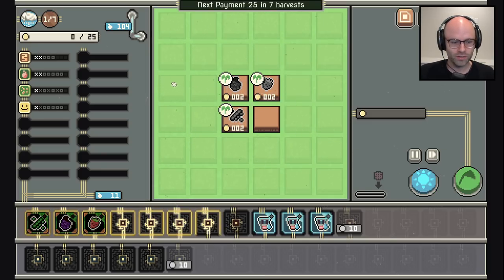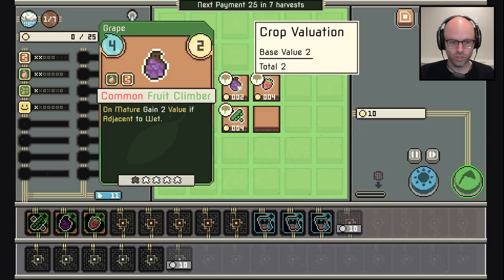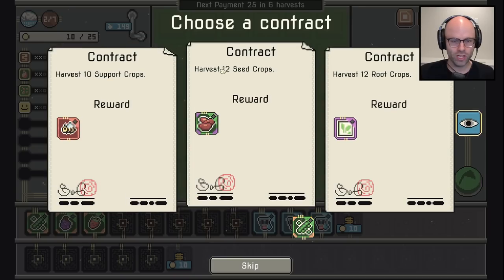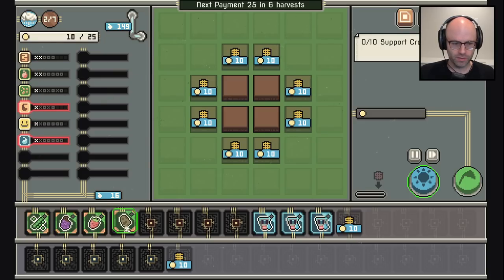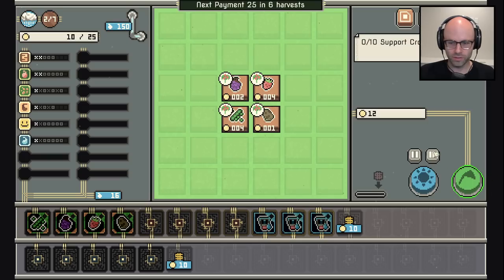You need three, you only have two — damn true. You've matured, gain two value if adjacent to wet. What's your thing? Two value if adjacent to fruit — you're definitely adjacent to fruit, give me 10 value. Remember our goal is to get to 25. I would like to harvest 10 support crops — did we not take a support crop? We want wet — on harvest gain 2x the value. They've all matured, so this will double our value and give us 12.